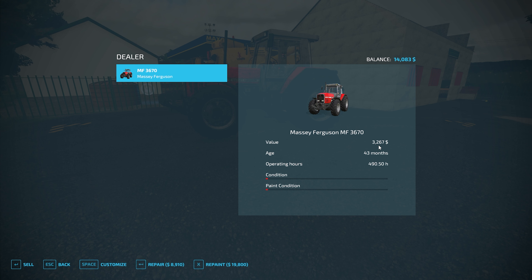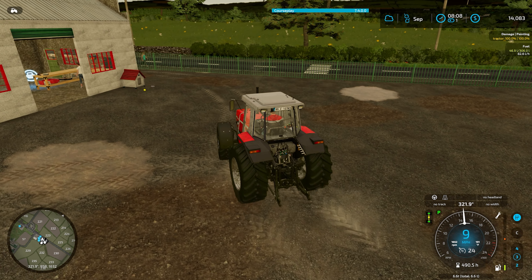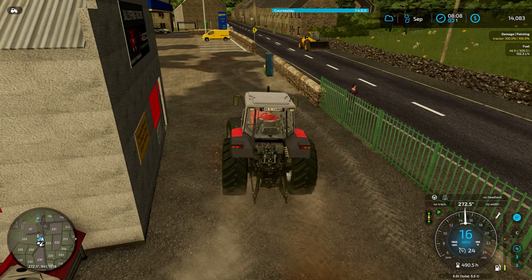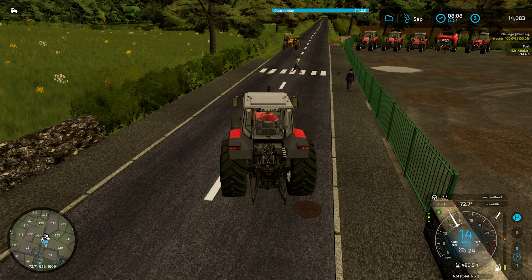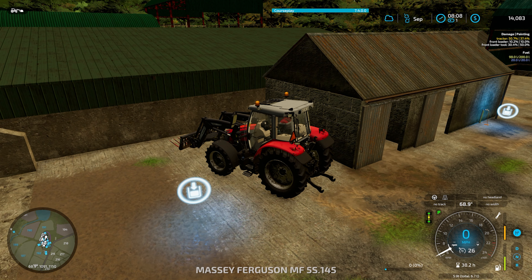Now we'll head back to the farm and go ahead and hire a worker. I am going to sell off those coffee beans — they are up there in value right now. Might as well sell them off now. Let's get that worker started up first and I'll probably actually do that before I even get back over there.